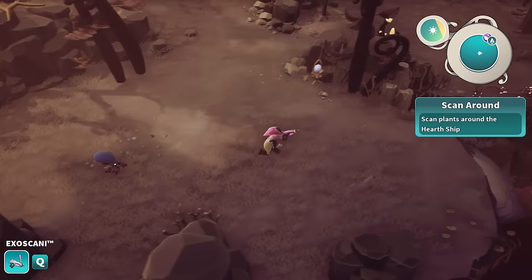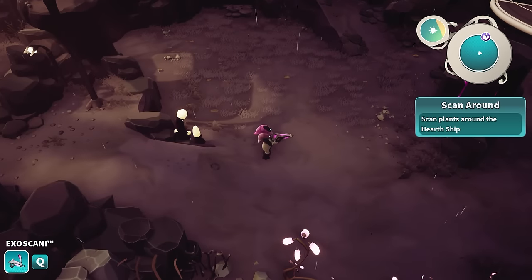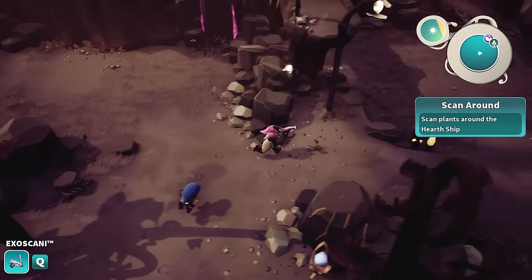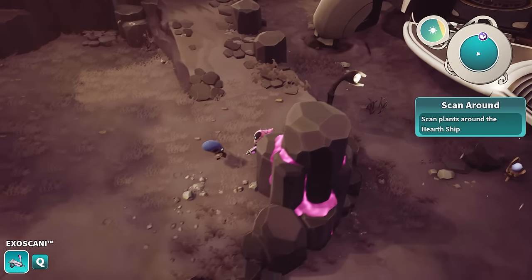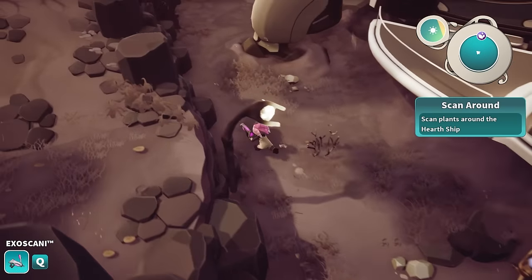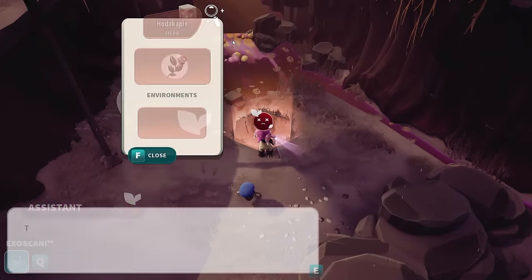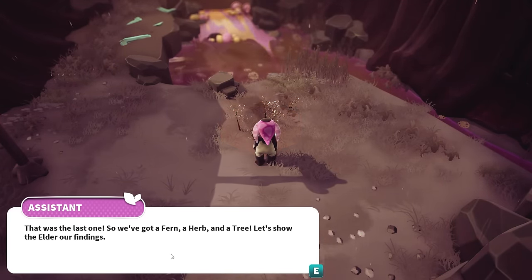I think they show on my mini map - actually yeah they do. The purple is the plants. So I need to go up this way towards this plant. Let's have a look at you then, Mr. Plant. This was the last one - so we've got a fern, a herb and a tree. Let's show the elder our findings. We haven't gotten to my favorite bit yet - my favorite bit is restoring all the plants, it's so satisfying, you have no idea.